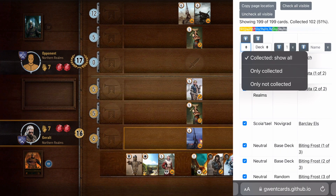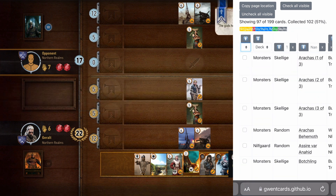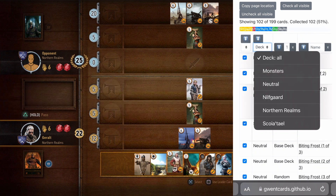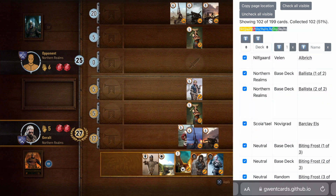On one of the columns, there's collected, show all, only collected, or only not collected. And then the other column, you can sort it by decks — so monsters, neutral, northern realms.